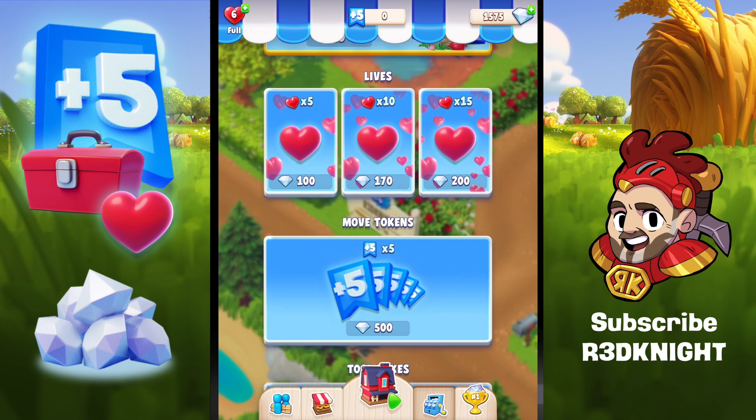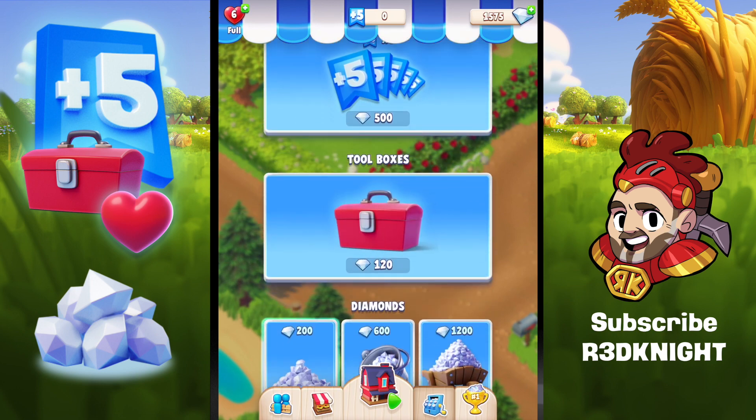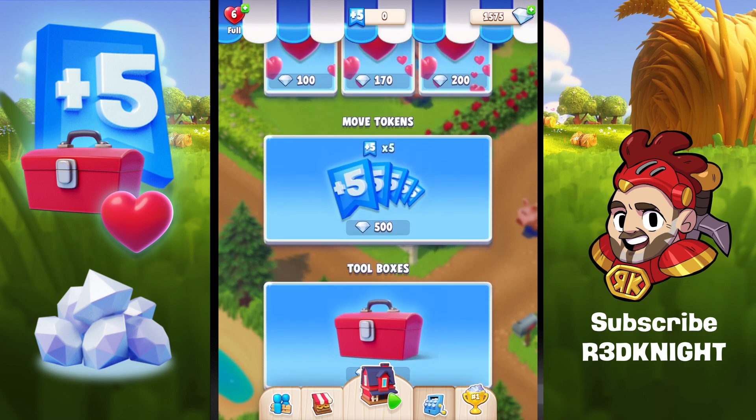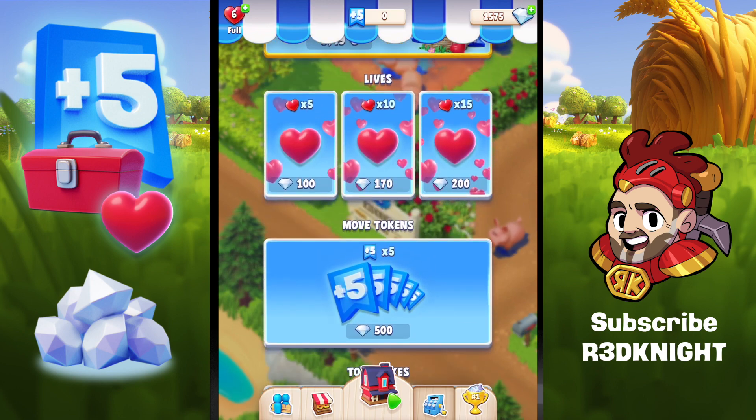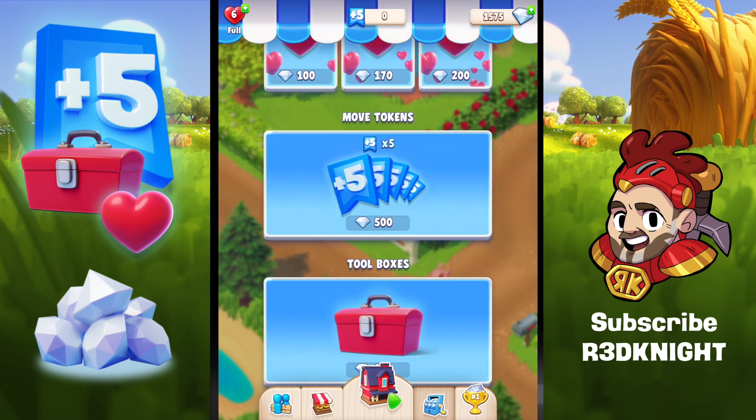Sometimes when you're playing you'll run out of lives — then it asks if you want to spend diamonds for more lives. You might run out of moves, or need toolboxes. You can buy 5 lives, 10 lives, or 15 lives for 200 diamonds. You can also buy 5 extra move tokens for 500 diamonds.